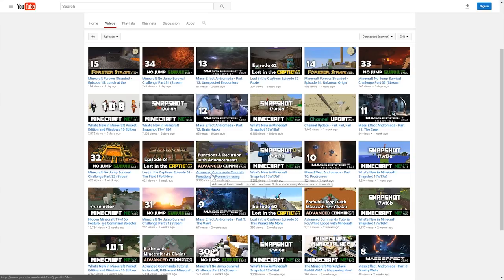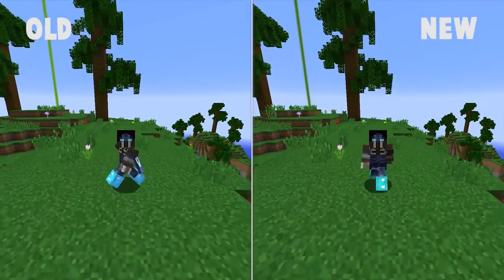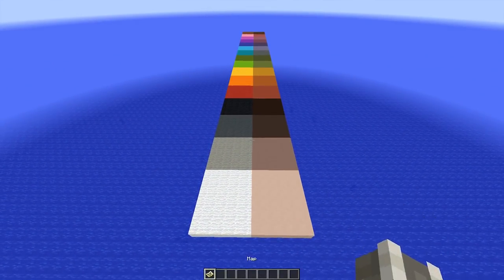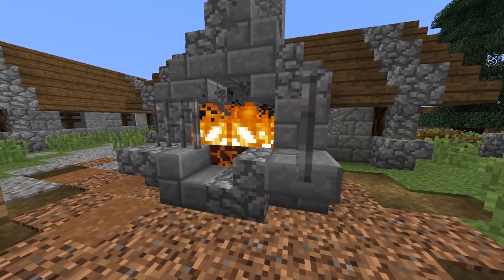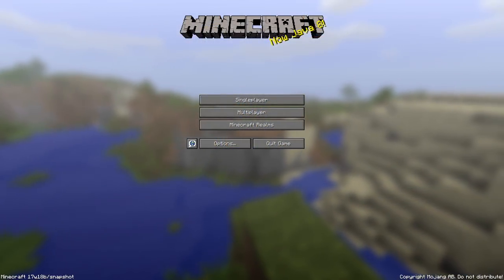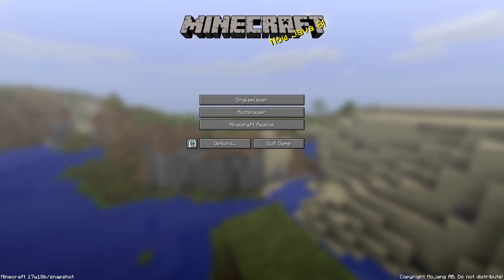There are also quite a few smaller things worth mentioning: players' bodies no longer turn sideways when running backwards; terracotta — the hardened clay type, not the glazed — now has a unique, slightly darker color on in-game maps; magma blocks burn infinitely when lit, similar to netherrack; and Minecraft is now on Java 8. If you don't know what that means, don't worry — it does nothing to affect your gameplay, it's mostly just a nice thing for modders.